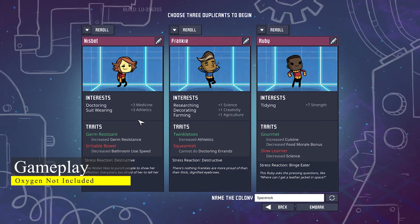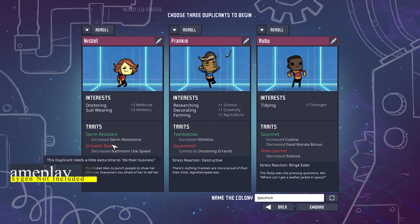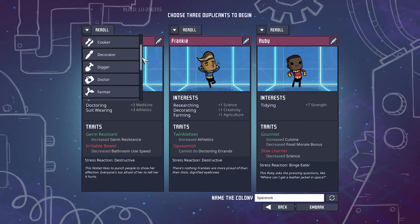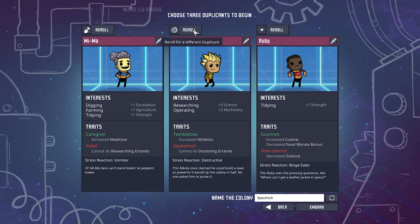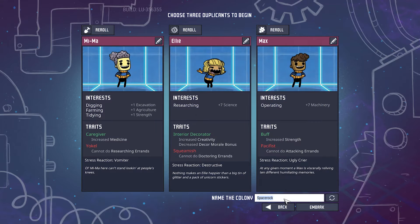Gameplay. You start with a few guys inside an asteroid and you need to build a colony for them. Just before the start of the game you can choose some things for your duplicants, like traits, which are generated randomly. After that the game will randomly generate an asteroid for you and your duplicants. Narcoleptic duplicants are not recommended.